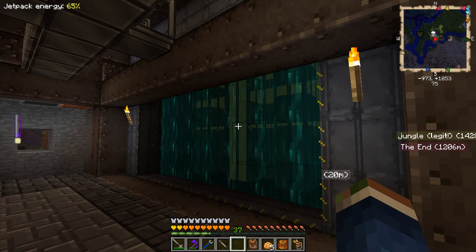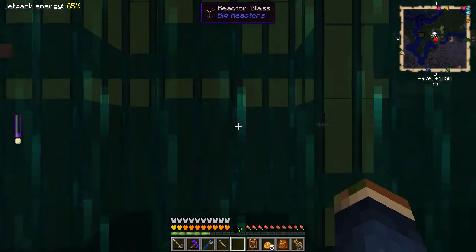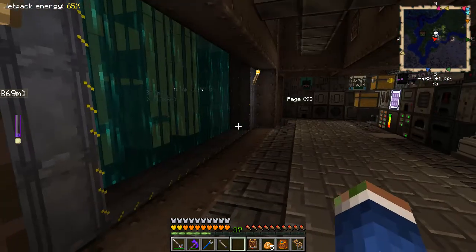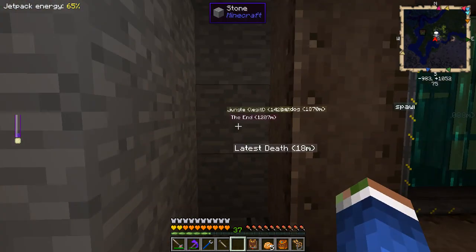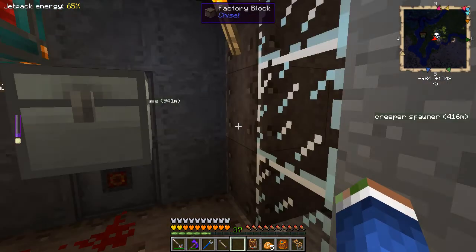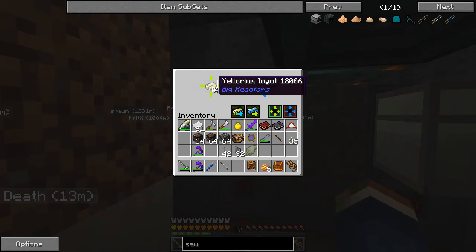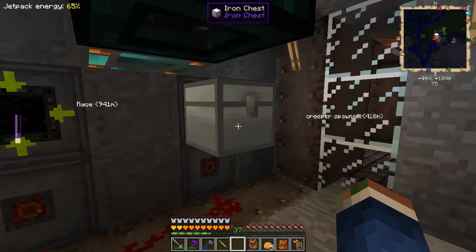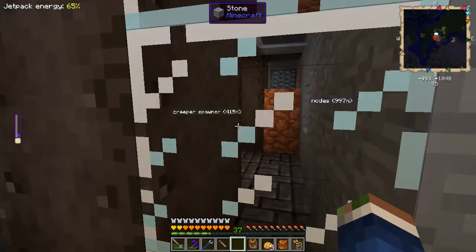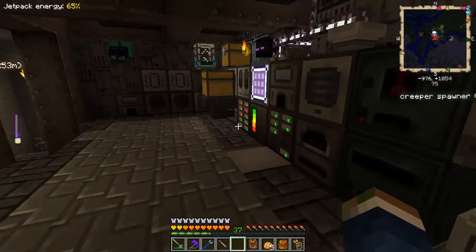Welcome back to more Crack Pack action on the Deathcraft server. The big reactor is doing really well. Around the back there's a processing area - we still have a ton of ylorium in there, which is ridiculous. It's producing very little byproduct - this cyanite ingot - which I don't really know what to do with, but we have a trash can right there.